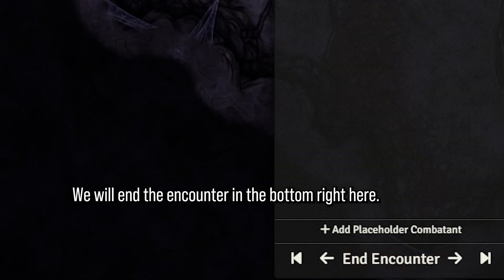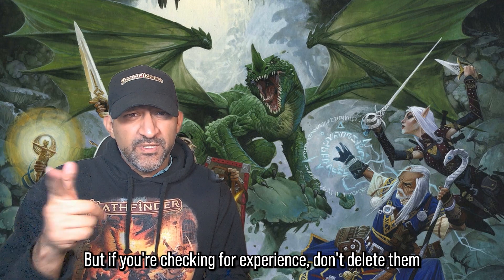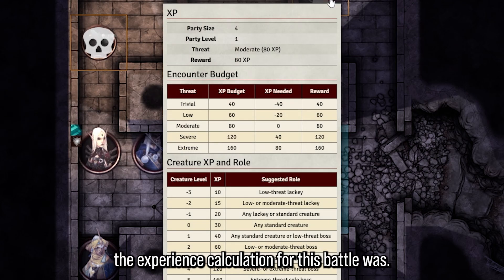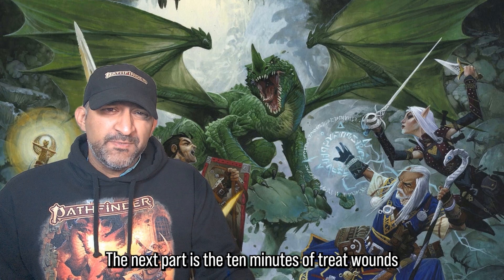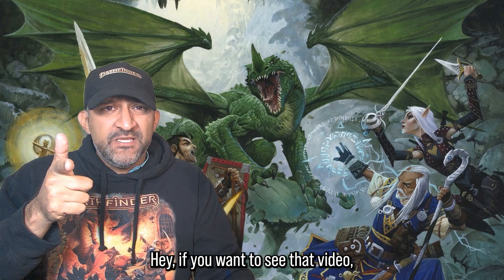When combat is over and the last rat falls unconscious, end the encounter in the bottom right. I usually delete the giant rats afterwards, but if you're checking for experience, don't delete them just yet. Remember to use the XP macro to see the experience calculation for the battle, then tell your players to gain that amount of experience.